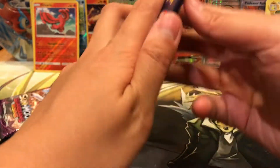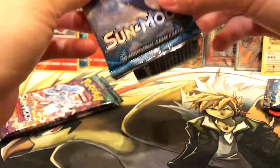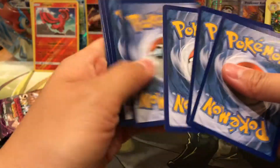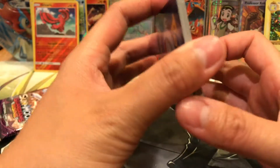Here we go - Sun and Moon, Lunala pack. Here's another code card for that set. Let me know in the comments below what you get from the code cards if you were able to snag one.